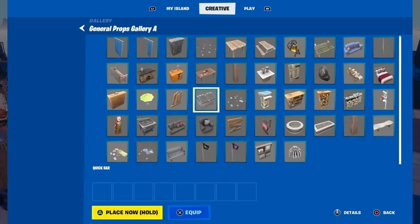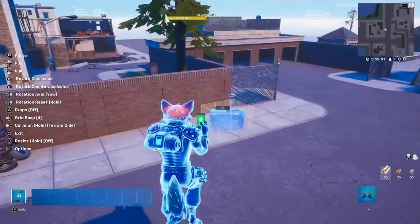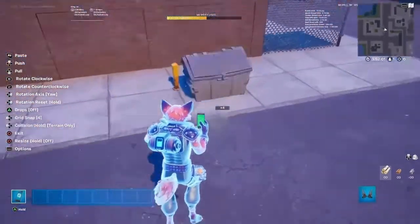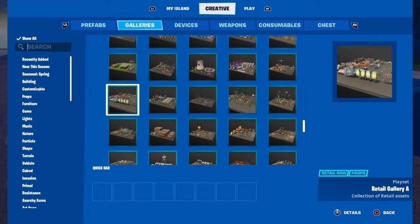I even tried looking in the general props gallery, but the only thing I found is this big, huge bin. So after I made that, I just decided to go make some parts of the streets.